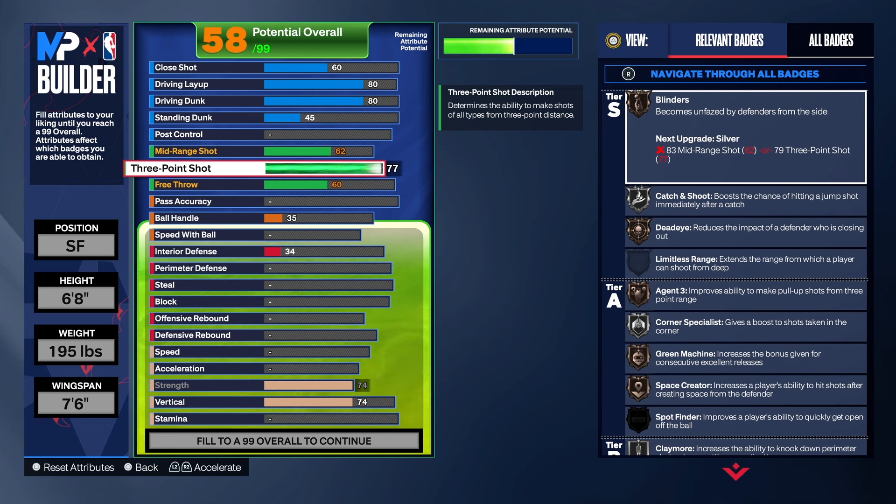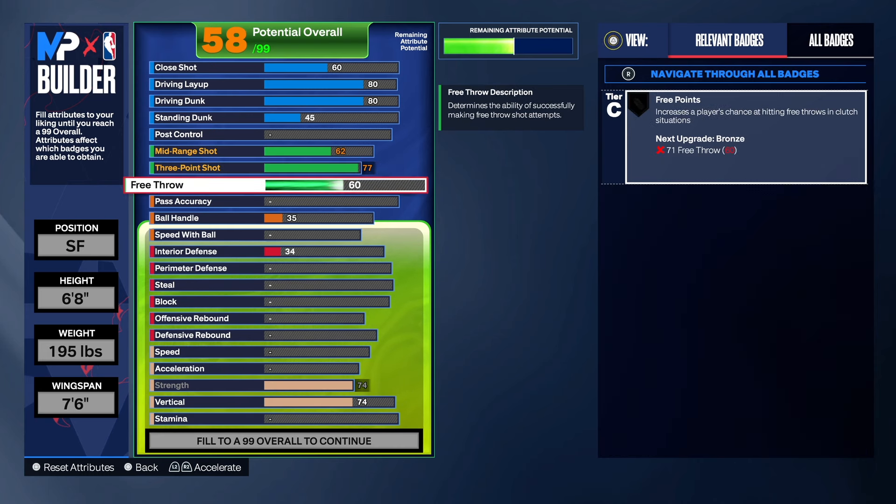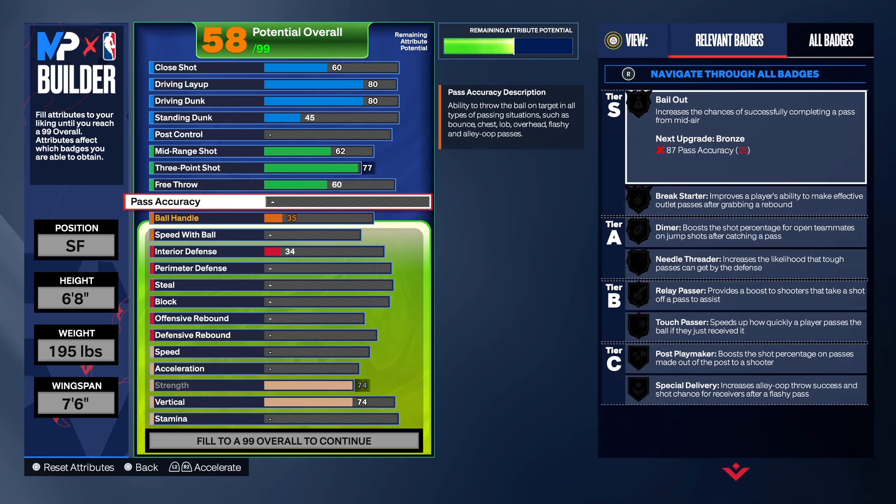A lot of people trying to make their stats look good, saying they got this percentage and that percentage, but they're not telling everything. I took a hit on the free throw with this build — we left it at a 60. I know somebody's going to complain about that, but I still think you can make free throws with a 60. Get you a good release and you should be good.